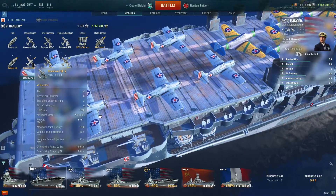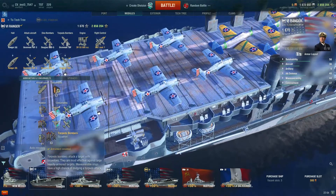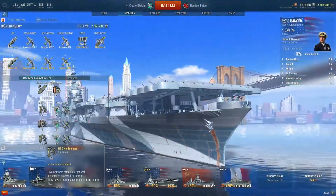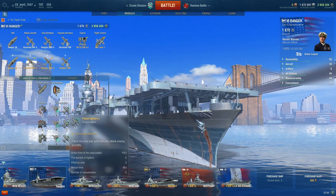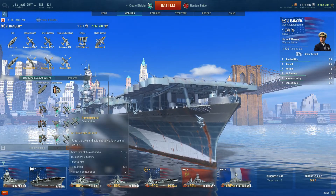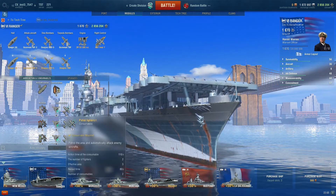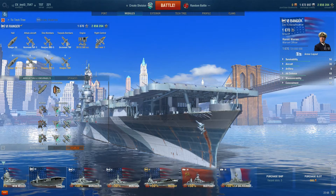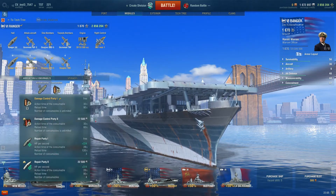We have attack aircraft, which are rockets — six rockets per plane, six planes. We have standard torpedo bombers and HE dive bombers. For consumables, each flight has them: patrol fighters, which work a lot like a float plane fighter or a catapult fighter, and engine cooling one, which allows you to use your boost for longer. The way consumables work — the flight gets them for the entire match. So if you launch your fighters three times and use your patrol fighters the first two times, you will have no patrol fighters the third time. The ship itself has damage control party one, a premium damage control party, repair party one, and a premium repair party.